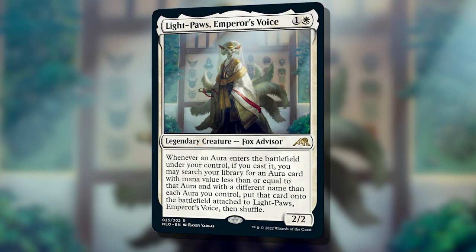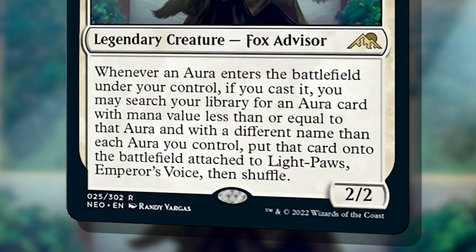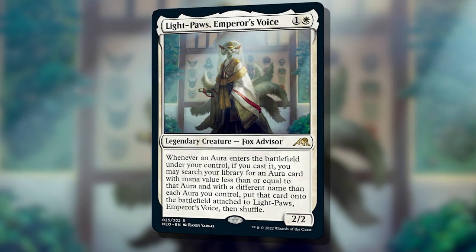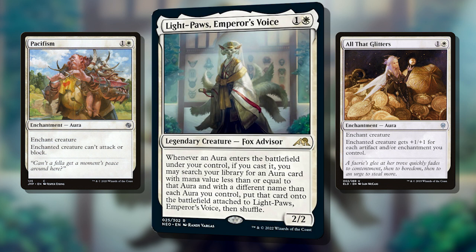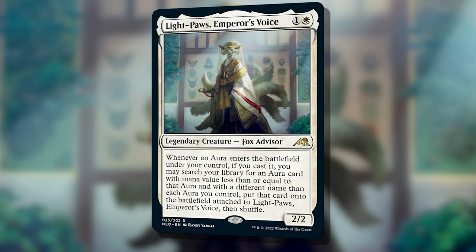Meet Lightpaws, Emperor's Voice. This 2-mana 2/2 Fox Advisor has a text box that looks like a short story, so let's break down what she does. Whenever an aura enters the battlefield under your control, if you cast it, you get to tutor up an aura with equal or lower mana value and put it onto Lightpaws. It also stipulates that it needs to have a different name, but for our format that doesn't matter. What matters is that each aura you cast ends up pumping up Lightpaws. The original aura you cast doesn't need to target Lightpaws, but the one you tutor does. So cast a pacifism effect and tutor a buff for Lightpaws into play. This turns into a hell of a Voltron build, where every turn you're putting 1-2 new auras onto Lightpaws and she'll be punching opponents hard and fast.